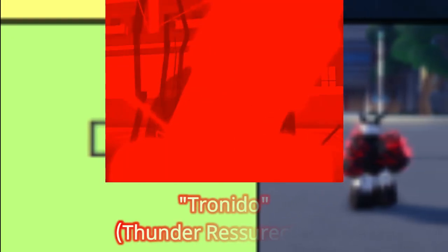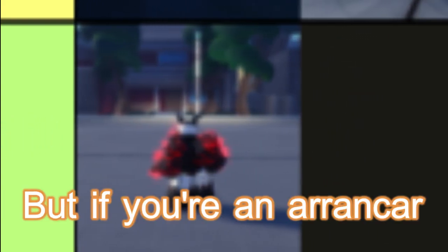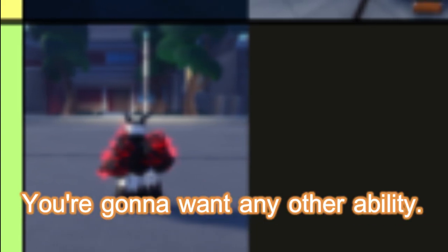Starting off with D tier, we have Tronido. Compared to all the other abilities, I can't really think of anything it would beat. It may be able to stand up to Vulcan, but if you're in Arunkar, you're gonna want any other ability.